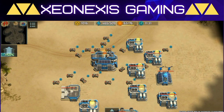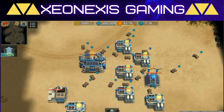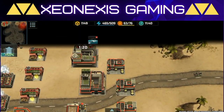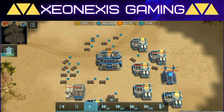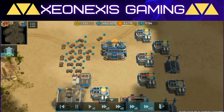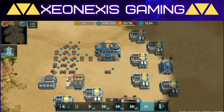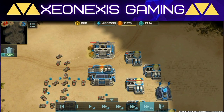Armadillo rushing is basically building two assault vehicle factories, upgrading them to level 2, and producing a lot of armadillos. If you can upgrade your assault vehicle factory to level 2 as early as possible, that's better. Also, if you're at headquarters level 3 and have enough resources, you can go for three assault vehicle factories at level 2 to produce armadillos faster.